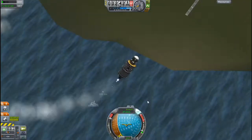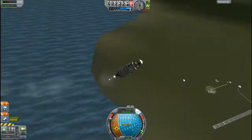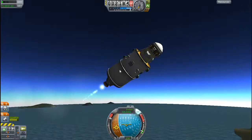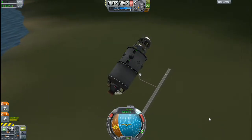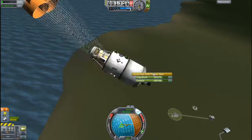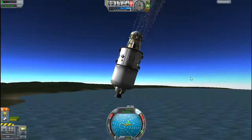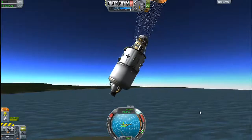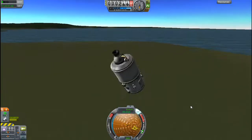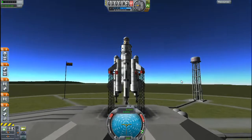I just want to get back over land. It has a poodle engine so that it can maneuver well in space. This thing — I have no doubt it will be emptier later, but it's not empty yet. And these parachutes need to deploy — and hopefully not... that's what I hoped would not happen. I have some adjustments to make.